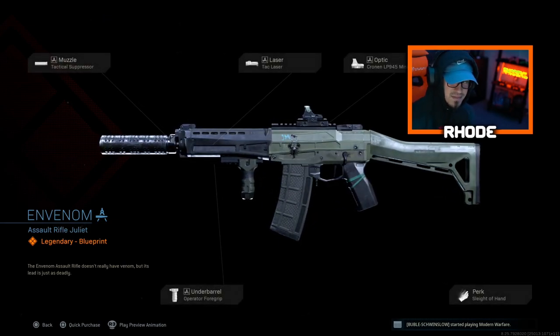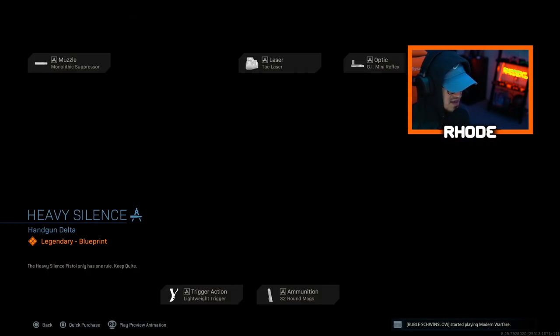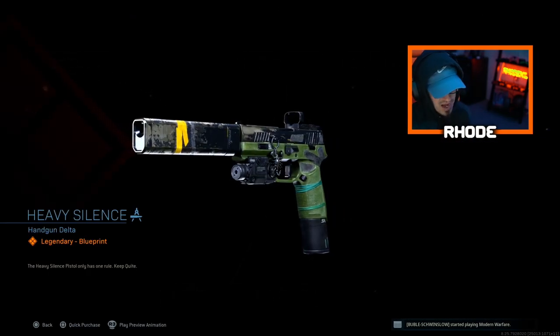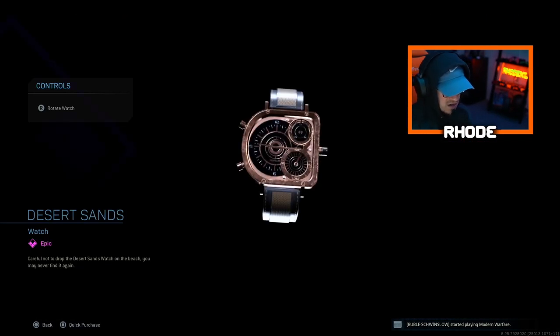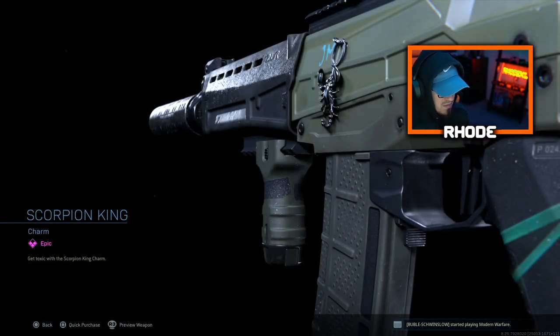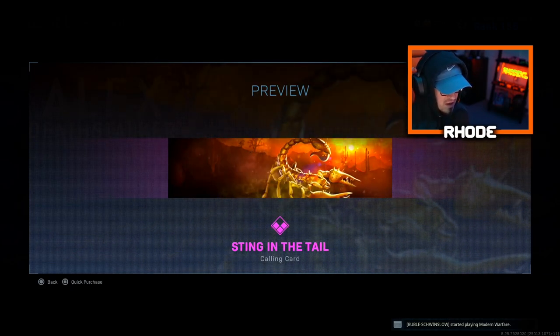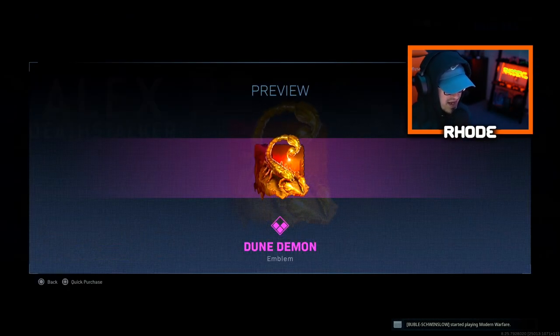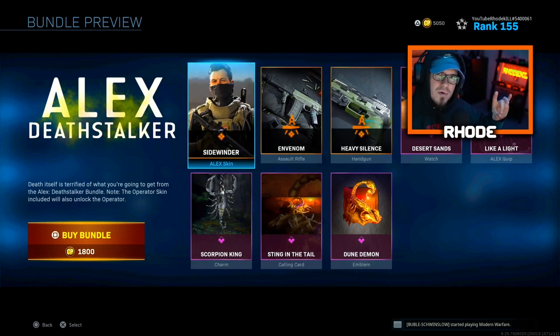It's still got that Halo vibe to it. We have the Heavy Silence pistol — not great to be honest. We have the Desert Sands watch, a quip, then we have a Scorpion King charm — not bad. The charm and the Sting in the Tail calling card animated, and then we have a Dune Demon animated emblem.